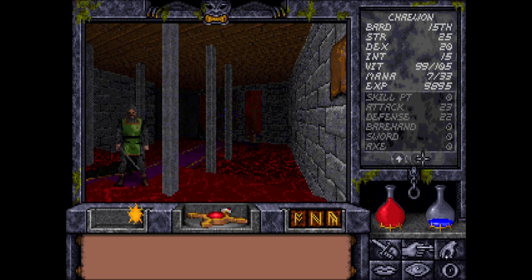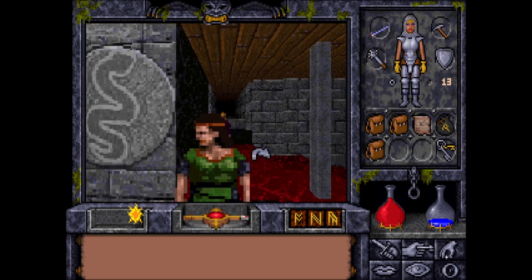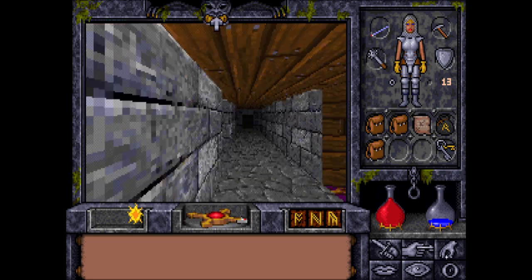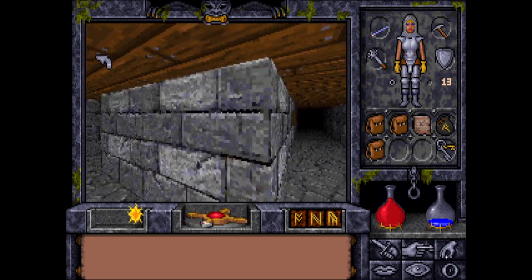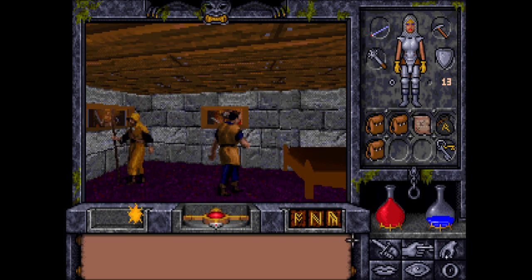Attack is 23 and defense is 22. Okay, moving on. Let's talk to Nelson. Nelson and Patterson are in one spot together — let's try something.